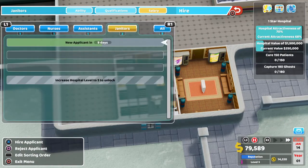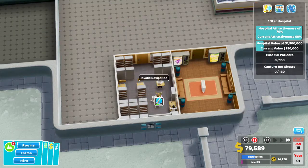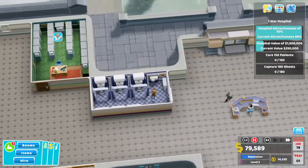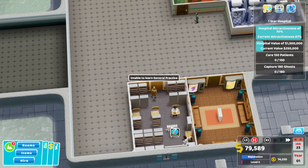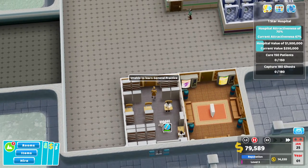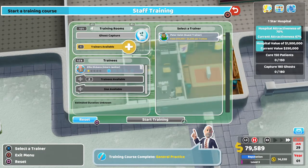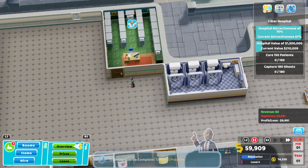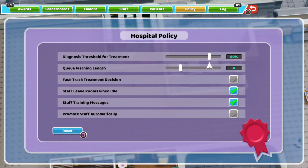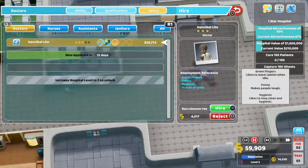We're going to need a lot of ghost captures, so we have to up the amount of cleaning janitors. Our hospital attractiveness is going down purely because of all the ectoplasm knocking around. Let's do the classic: jack prices up, set the policy threshold to diagnose special down, fast track, and promote — just our classic ones that we do.